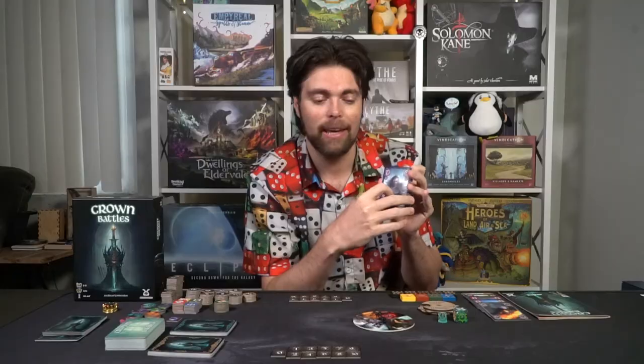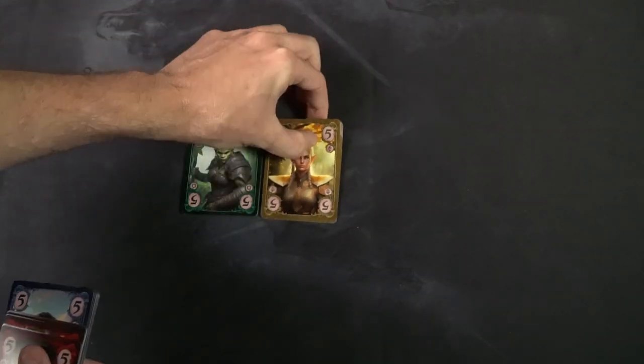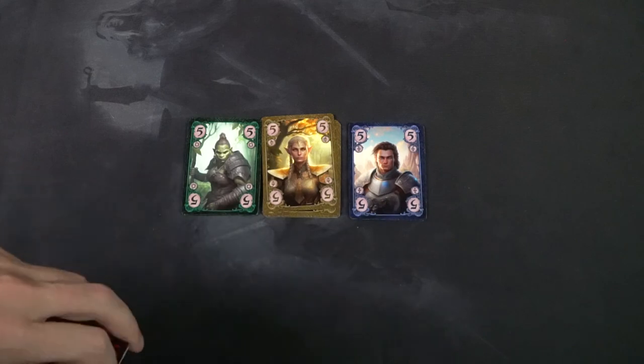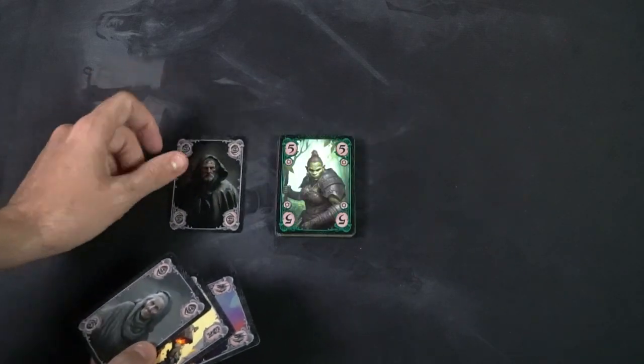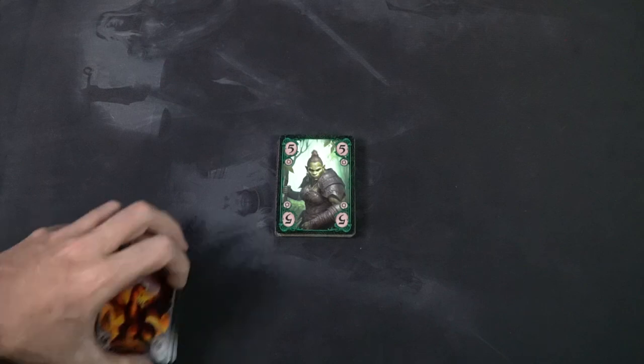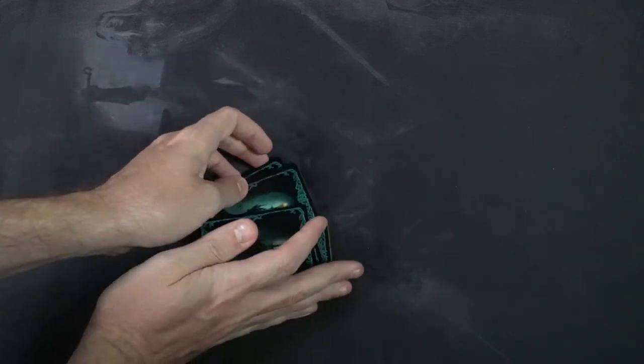To begin setup, the first thing you're going to do is decide the number of players. From there, check the rules to determine what suits and how many of each card per suit will be placed in the deck. For a 2-player setup, you'll have cards 5 through 13 for each of the different card color types, as well as a number of golem, dragon, and peasant cards. Shuffle this deck and place it within reach of all players.